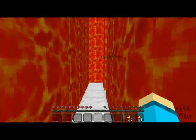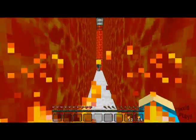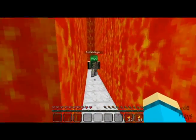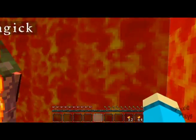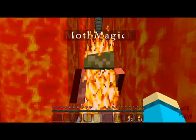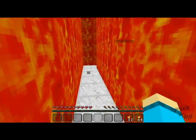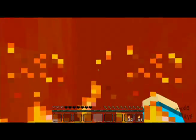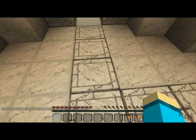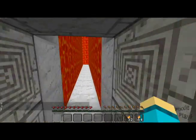We keep catching on fire navigating these lava walls. We're losing health fast. I tried to swim in lava — apparently you can't do that. Difficulty is on hard, actually. I'm back at the beginning again — this is not easy at all.